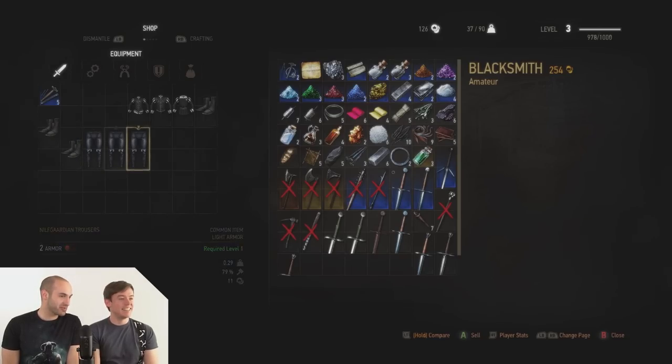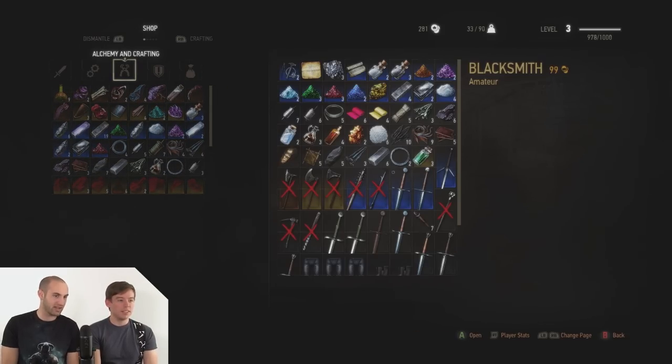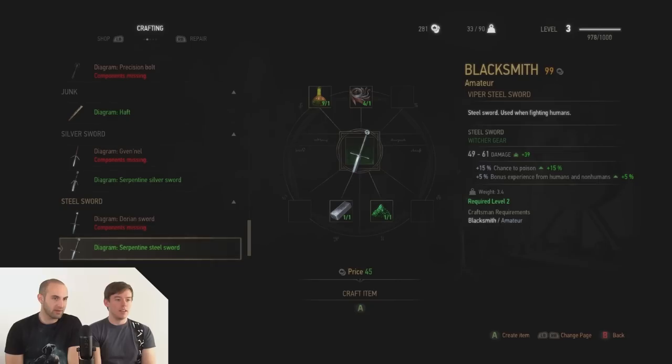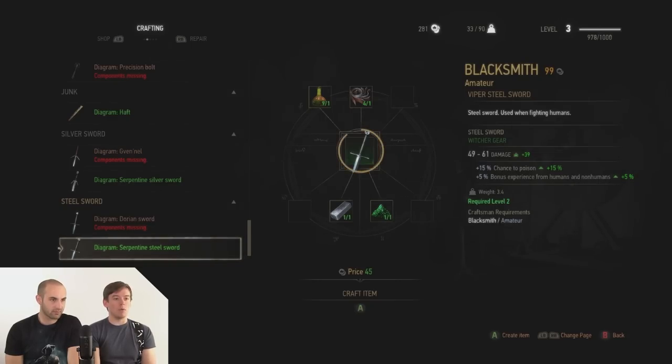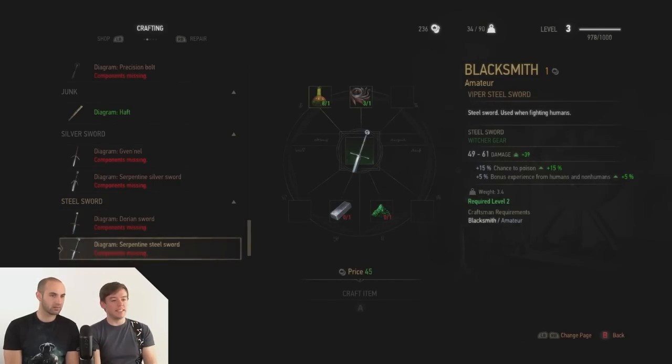Should we get rid of all your trousers? Yes, flog the trousers, the boots, all the fancy clothes. Okay, I think we have enough coin. Let's try crafting. It's nice that you can jump between crafting and the shop. We built it and it didn't cost much at all.